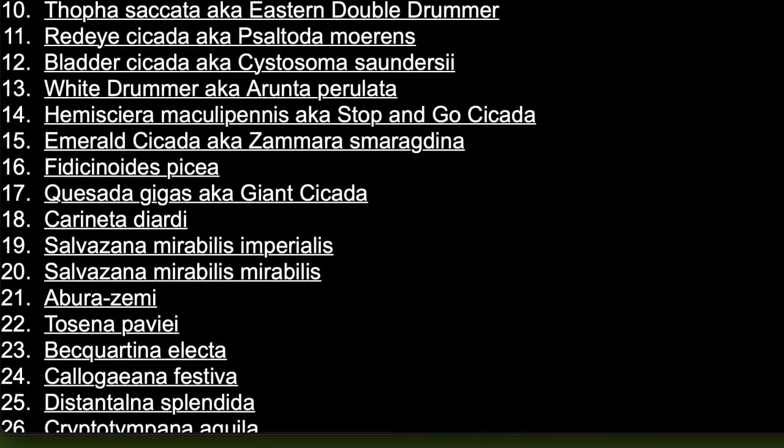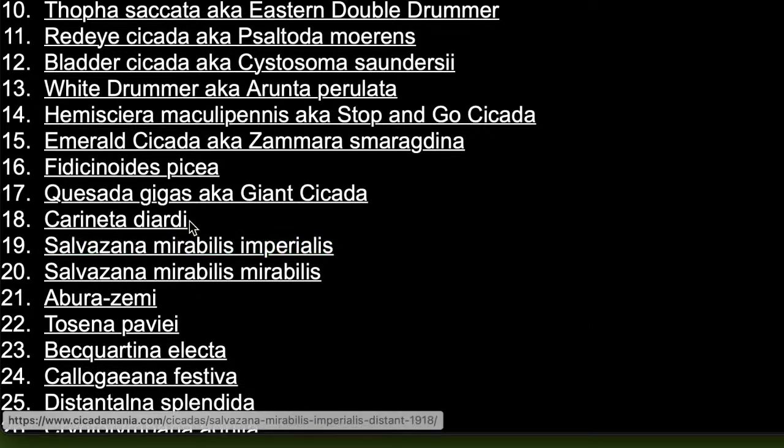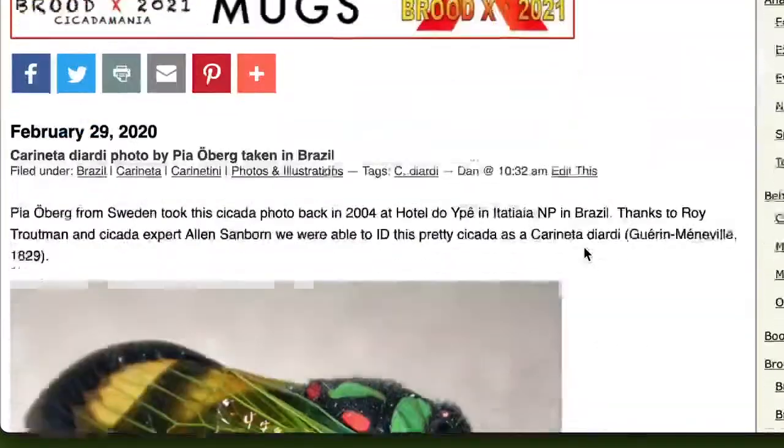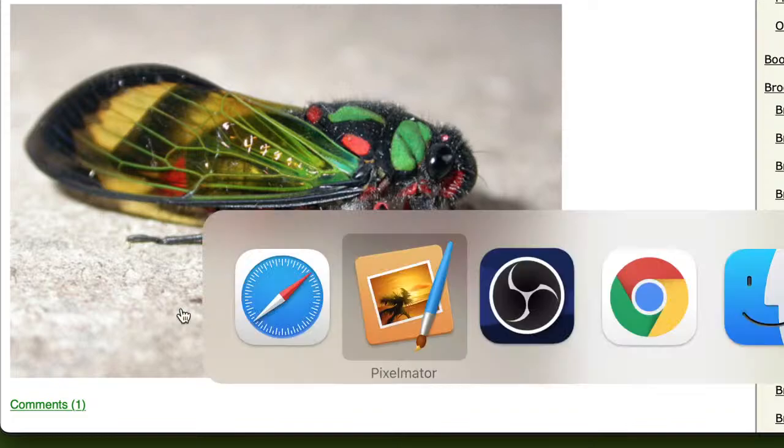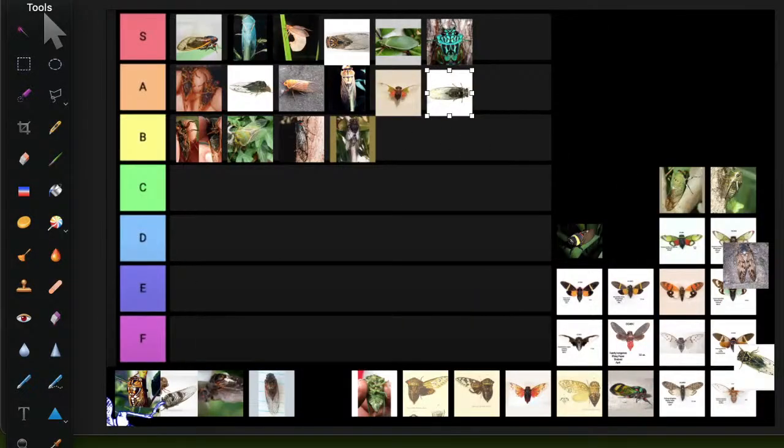Carineta diardi — look at those colors: green on the pronotum, red and green throughout the body and legs, and that yellow-green almost turquoise into green and yellow on the wings. This is S tier just for the beauty alone.